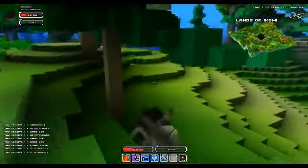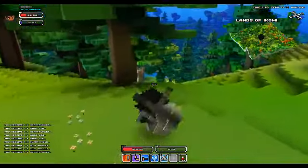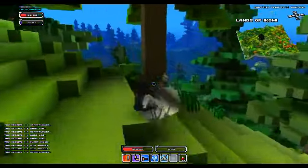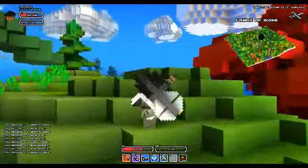When specific equipment starts getting under-leveled, you get platinum coins from bosses. You use these platinum coins and go to the adapter, which basically levels that item up to your current power level.